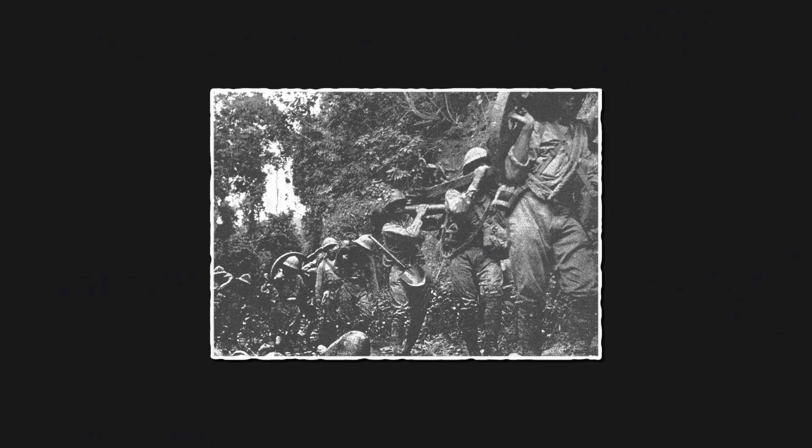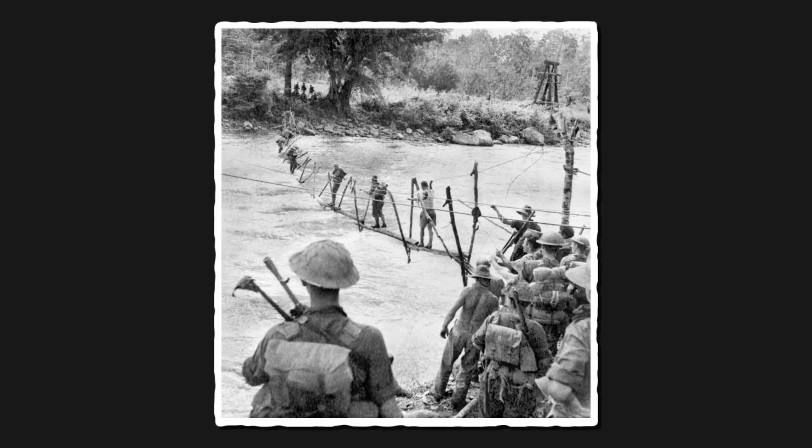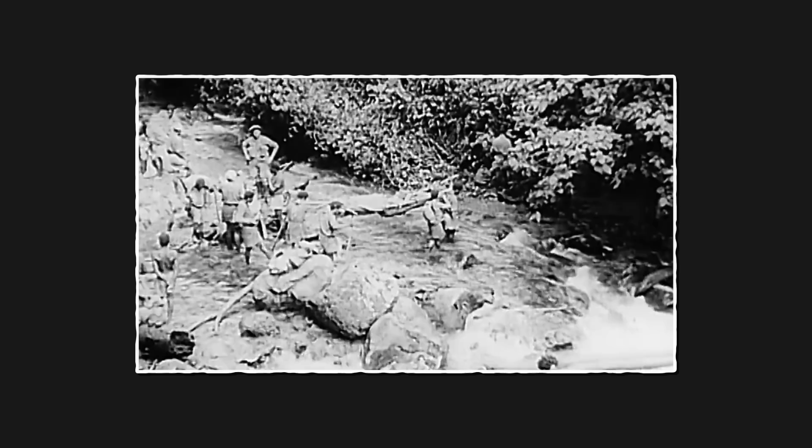By mid-1942, Imperial Japan's general plan with New Guinea and Papua was to seize Port Moresby on the island's southern coast. To do this, they would advance over the Owen Stanley Mountains via the Kokoda Track and make an amphibious invasion on Papua's eastern tip via Milne Bay. Fighting their way south and west respectively, they would shut their pincer on Port Moresby and deliver the Australians and Americans a crippling blow. But this was not to be. The Allies terminated the Japanese advance over the mountains, and the Battle of Milne Bay proved disastrous for the invaders, who came up against a stalwart Australian defence.